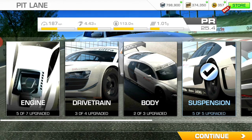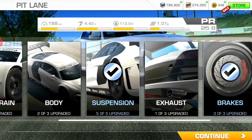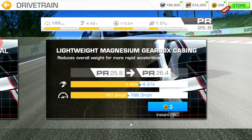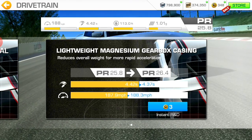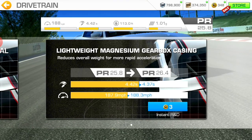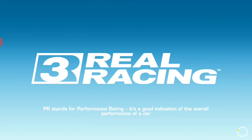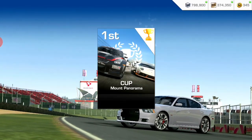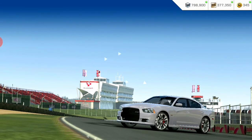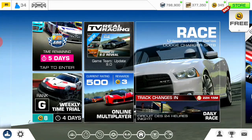If you don't know what the drivetrain is, I'll explain. We already tuned the engine, we're not going to touch the exhaust, and we've already maxed out the suspension — so I'm doing a tuning on the drivetrain. As you can see it says it reduces overall weight for more rapid acceleration, so it lessens the weight on the car so it can pick up speed faster. We've maxed out that tuning — that's the tuning for this week! As you can see, we've completed the cop track, collected our bonus, and that's it. Thanks for tuning in — peace out!